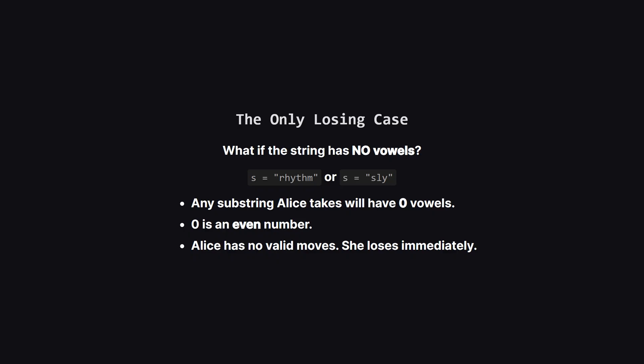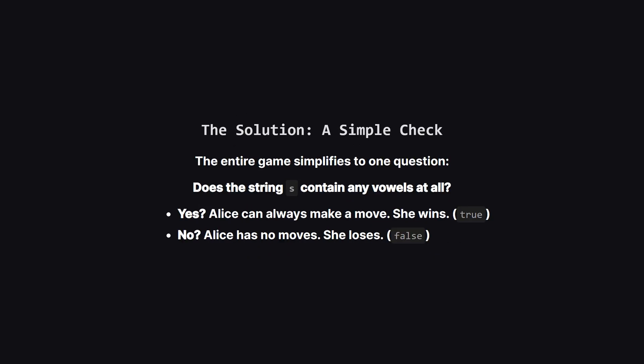This means there's only one way for Alice to lose. What if the string has zero vowels to begin with — something like 'rhythm'? No matter what substring she tries to take, the number of vowels in it will be zero, and zero is an even number. This means she can't make a move that satisfies her odd number of vowels rule. She's stuck on her very first turn, so she loses. And that's the whole solution. The entire game with all its rules just boils down to this one simple check.